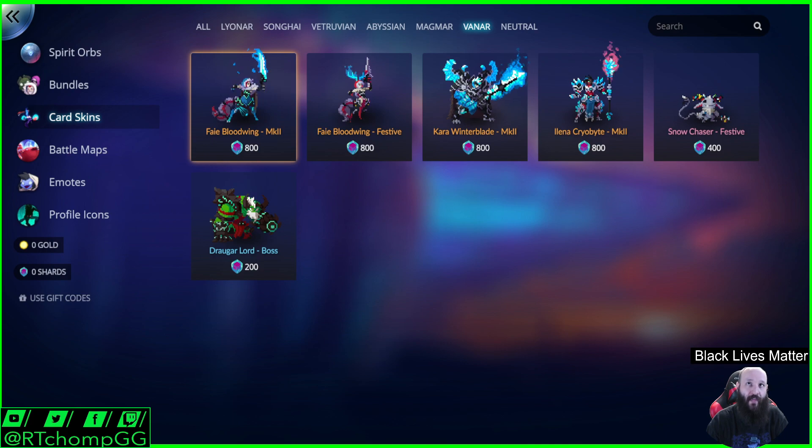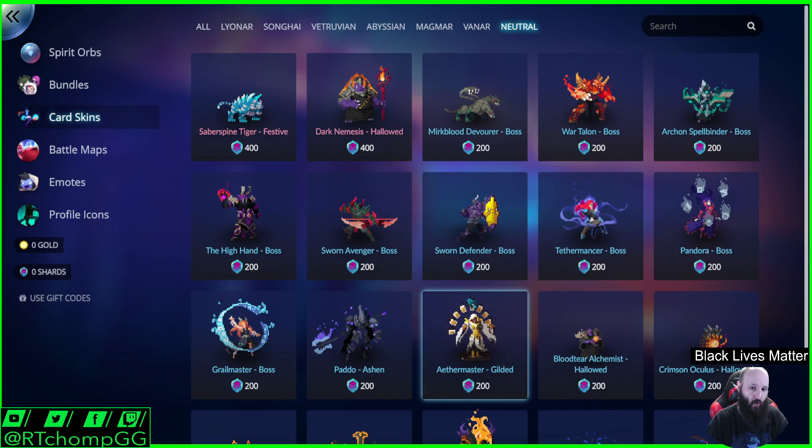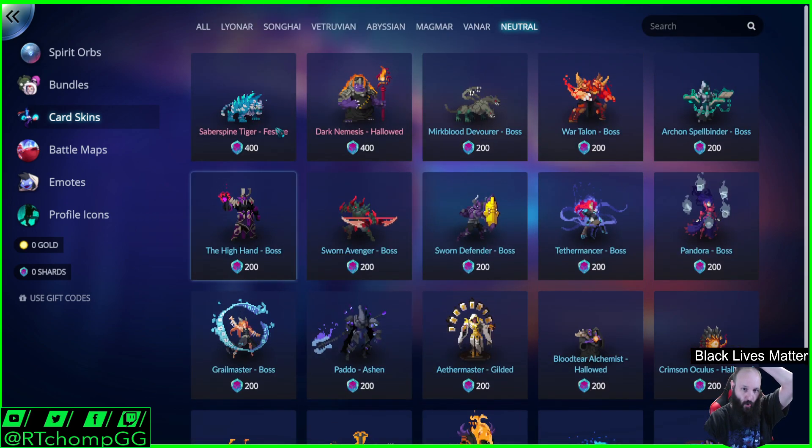Fae, if I recall, was burn-based. This is the ice faction, the Vanar. Kara, I think, was wall-based. And then there is neutral stuff — but it's all dudes.